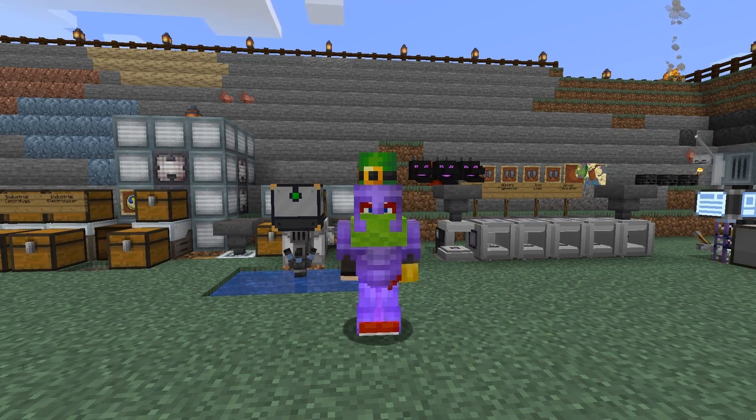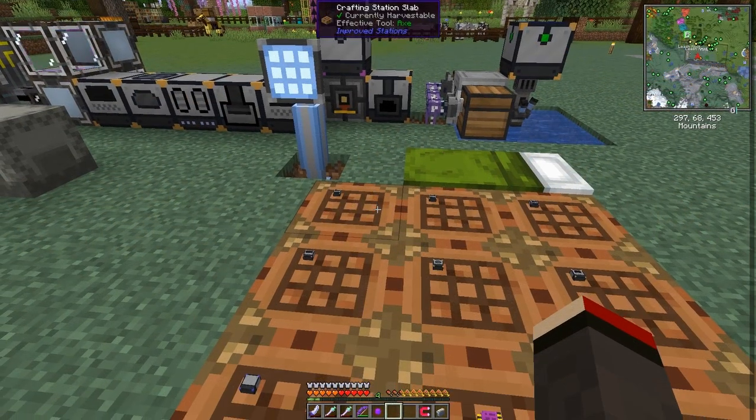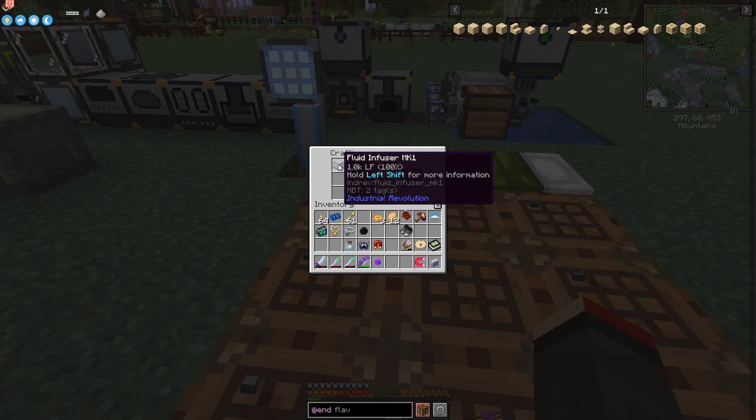Hello everybody and welcome once again to All of Fabric 3. Today we are going to do ore quadrupling. I've found four — small, maybe more than four entities — but we've actually found five elytra and some dragon sets. I didn't collect them all because I've got enough anyway. So let's get started.